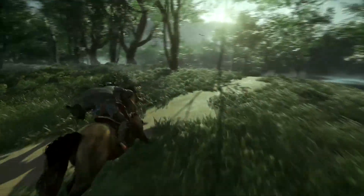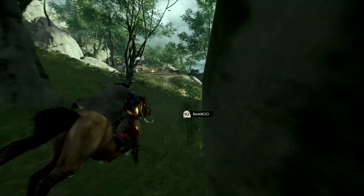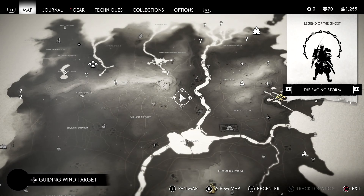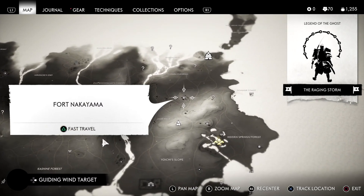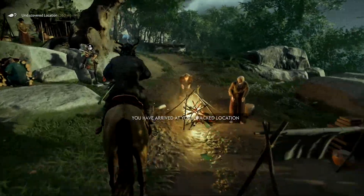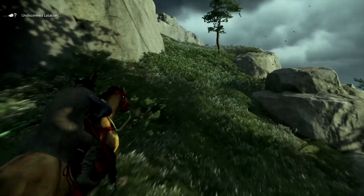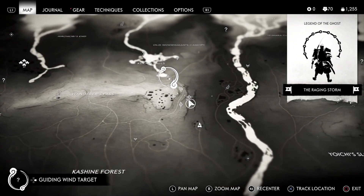We'll just follow this little pathway — the wind is telling us to go elsewhere. Another survivor camp — nothing too crazy. Man, it's starting to get a little painful because everything's so far away now. Best case scenario is we start working this way. Just need to keep on going — I don't think we need to go up the mountain, but it might be easier.